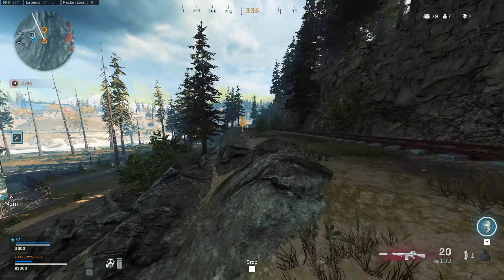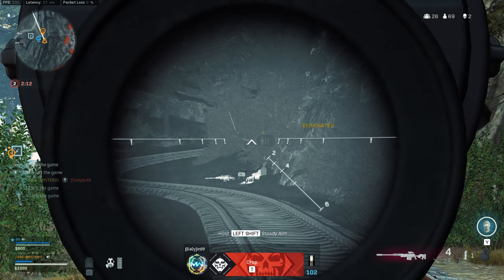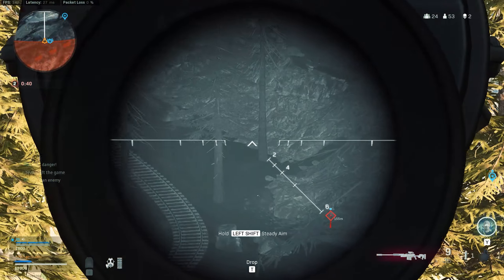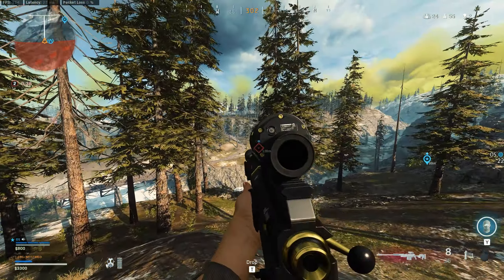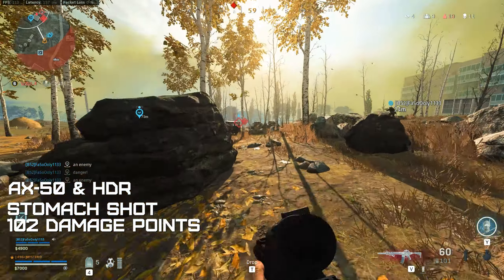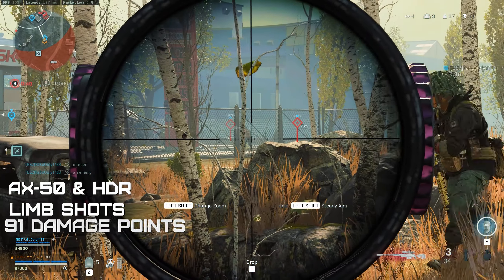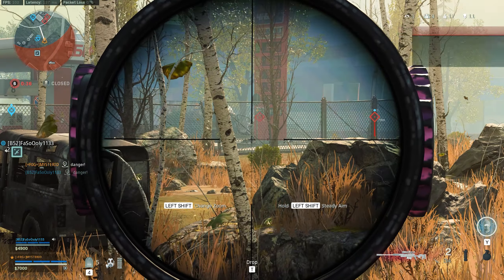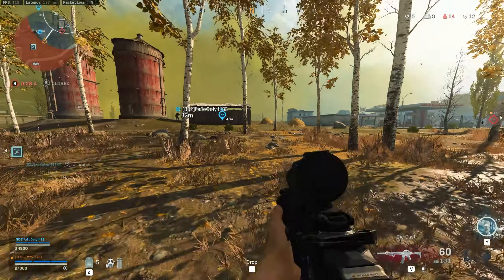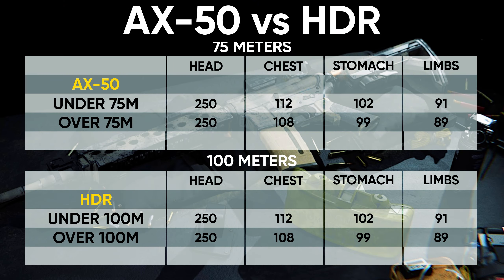We both know that these weapons deal an incredible amount of damage, especially if we go for headshots — one shot, one kill, because they both deal 250 damage points. The great thing about these sniper rifles is that this won't change regardless of the range, so if you hit your opponent in the head, he will go down even if he is running around on the other side of the map. Chest shots cause 112 damage points. Shots to the stomach cause 102 damage points, and shots to the arms or legs cause exactly 91 damage. This is valid for both weapons, so the AX and the HDR deal the exact same amount of damage. Both weapons have a damage drop-off point where they will lose anywhere between 2 and 4 points of damage — for the AX this starts at 75 meters and for the HDR after 100 meters. These damage drop-off points do not affect headshot damage, which stays at exactly 250 damage points.